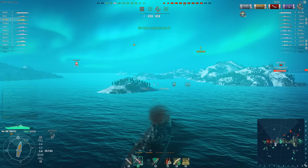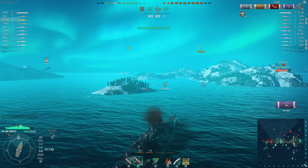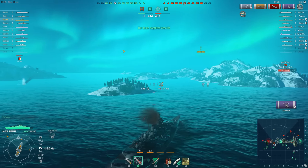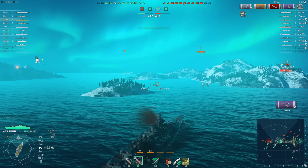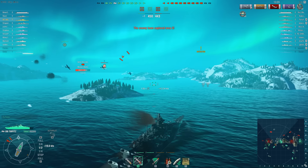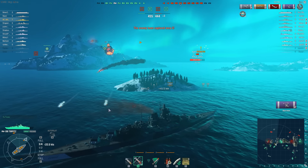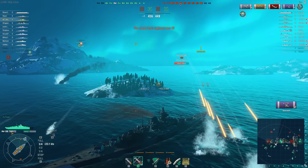There are some torpedo bombers incoming, but there is still a friendly cruiser around and a fighter plane already going for those torpedo bombers. The island provides some cover — Empty Wicked speeds up, the island eats one of those torpedoes, and the other two are easily avoided.